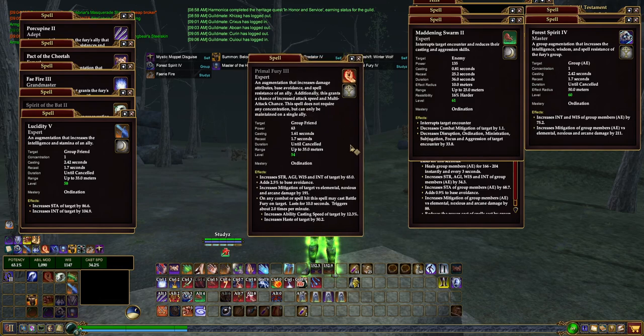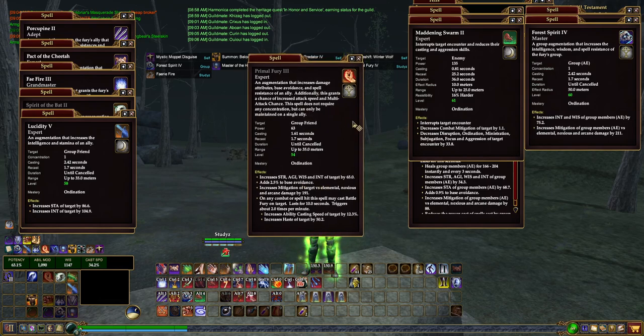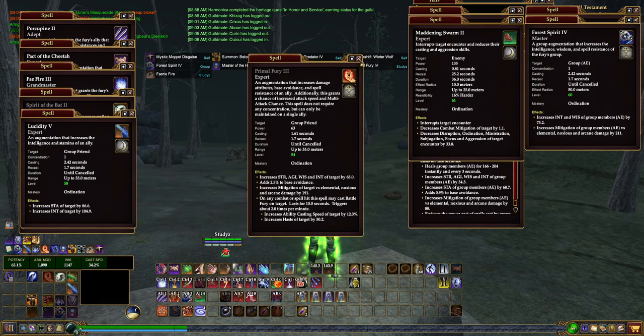If you don't have either one of those in the group and you're in a scout group, the agility buff works well with a scout as well. Don't be afraid to throw it on them. If you're main tank Fury — it's a little strange, but I used to be one — throw the strength buff on the tank or yourself. So that covers Primal Fury.